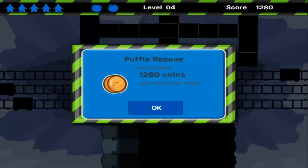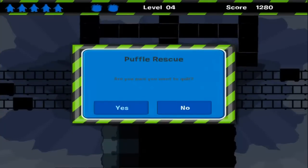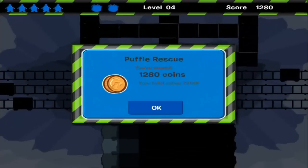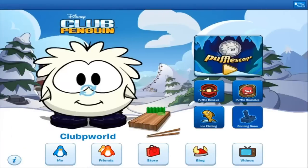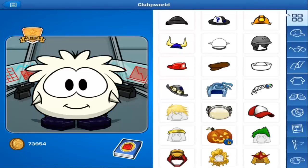I'm going to do it one more time and there we go. Okay, so remember 73,186 — we click okay. Then when I go to my profile I'm going to click the home and now I have 73,954 coins. You can do this as many times as you want.